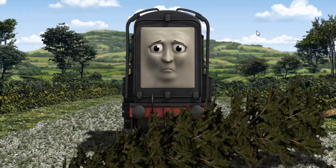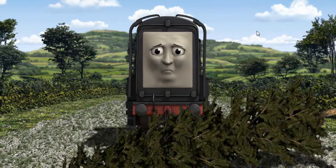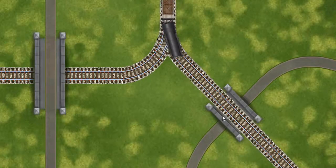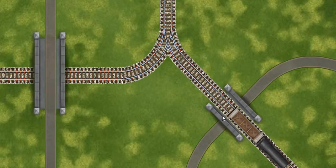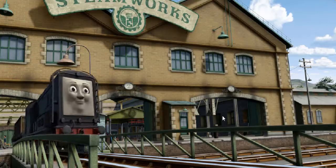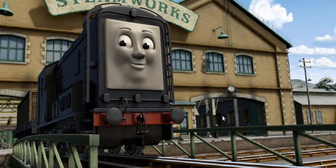Suddenly, the tracks were blocked. Diesel had to stop. He needed to go a different way. Find the track that goes over the shortest bridge. Let's go! Diesel arrived proudly at the steam works. With your help, he was right on time.